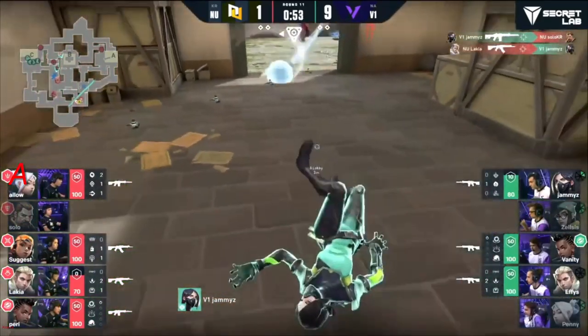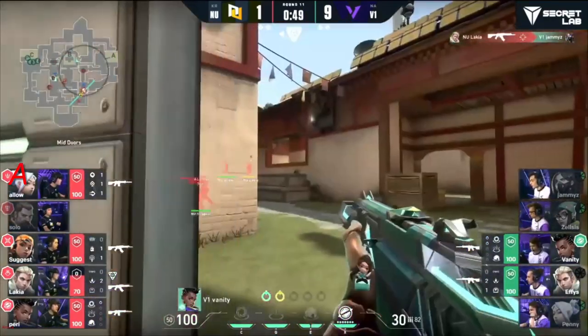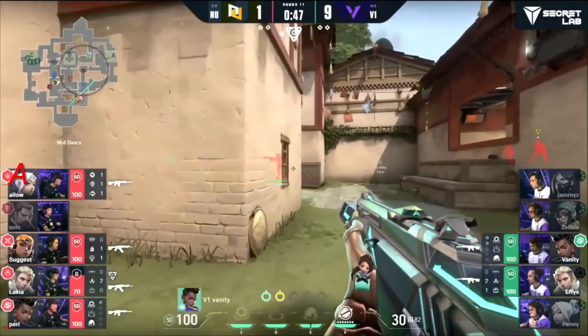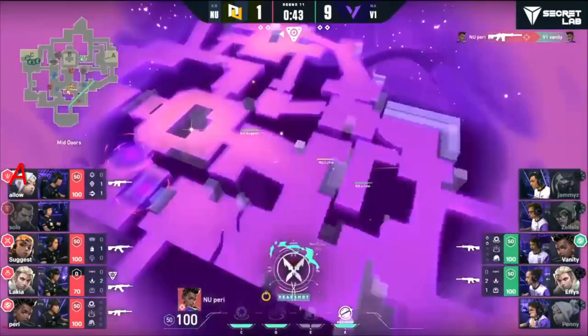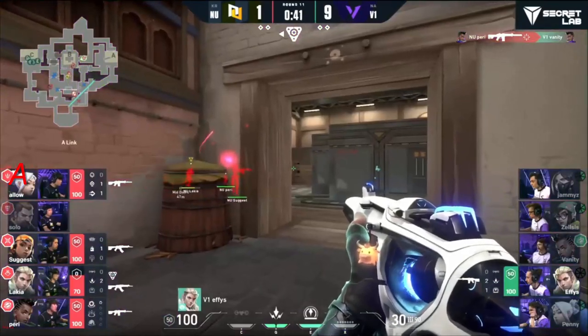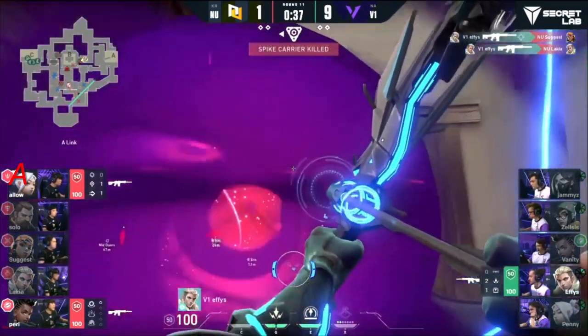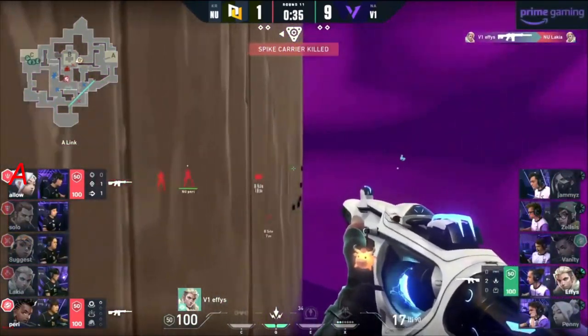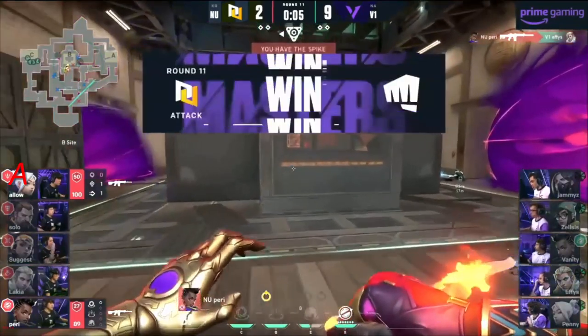Two down now on the side of Version One. Is New Turn going to adapt? The spike is down — playing in the toxic spot. No backup, so if he drops they're gonna regain control. They'll know A is open. Vanity gets a couple shots right into the back of the head courtesy of Perry. Effies on the cut — Effies good for two! The spike goes down again and it's Effies in a 1v2.